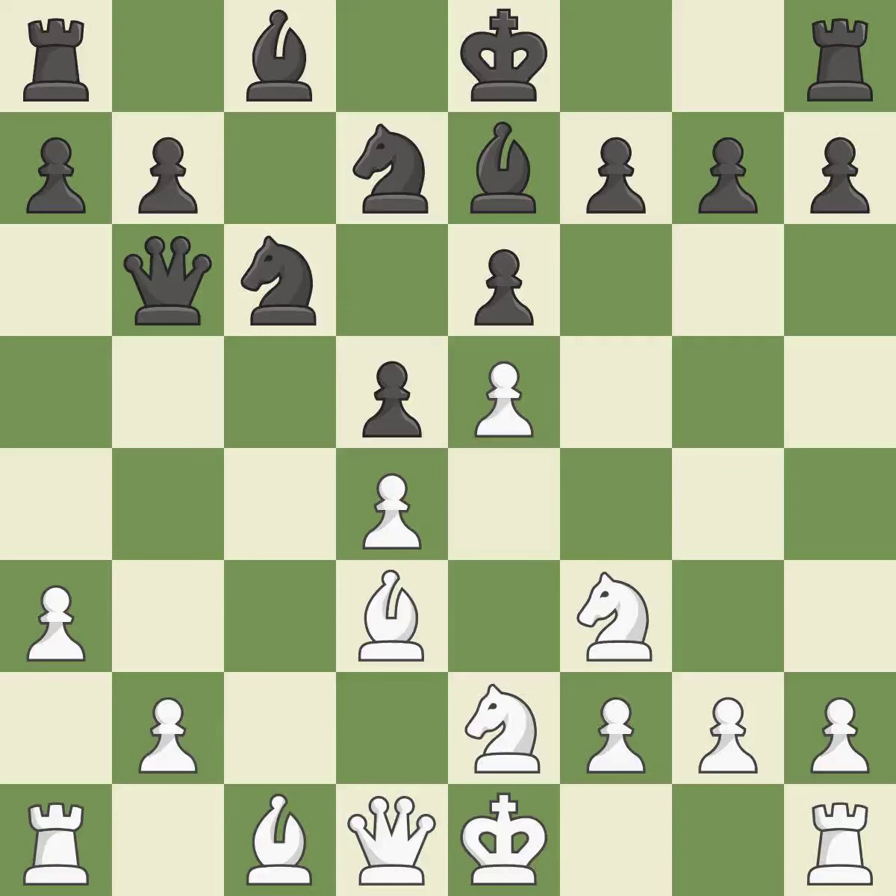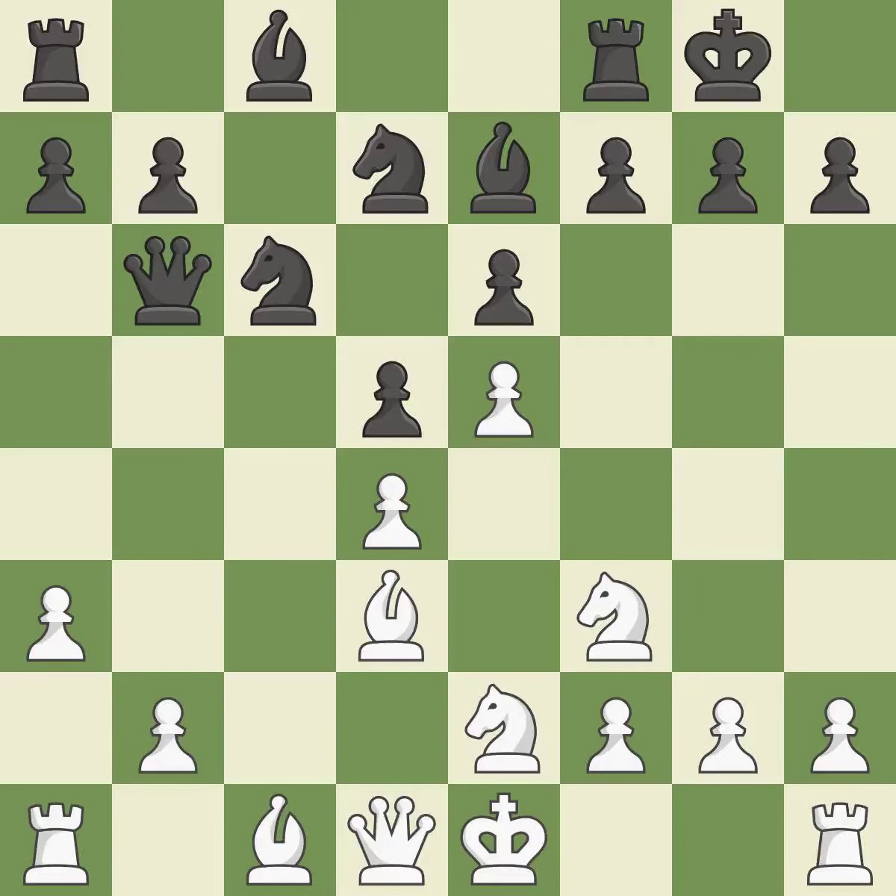This misses a chance to advance a rook from its starting square — it is incorrect. This loses a chance to imply that winning a pawn is possible — it is incorrect. A queen moves off of its beginning square and into the action — it is ideal. This blocks an attack on a vulnerable pawn — it is best. This misses an opportunity to develop a bishop off its starting square — it is a mistake. Backs off — it is ideal.